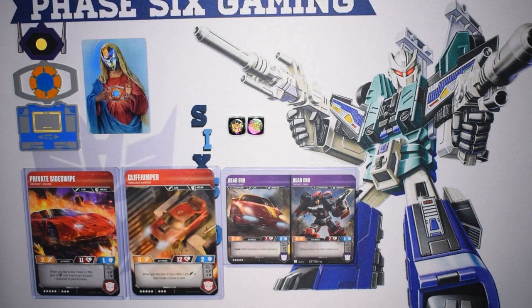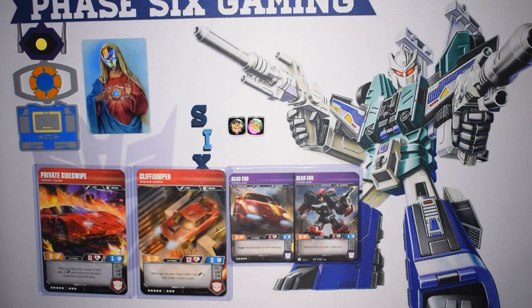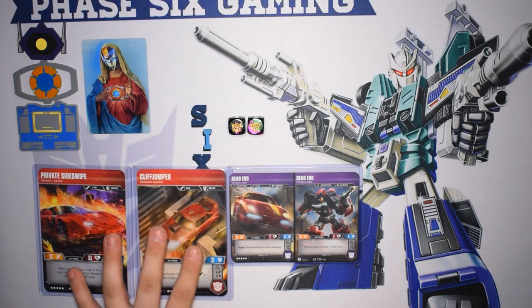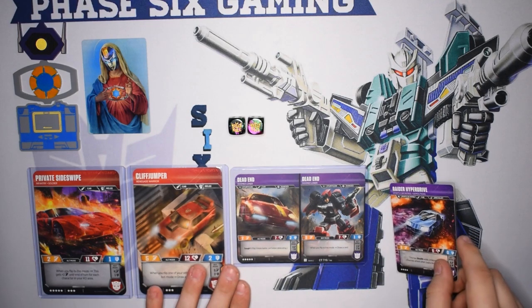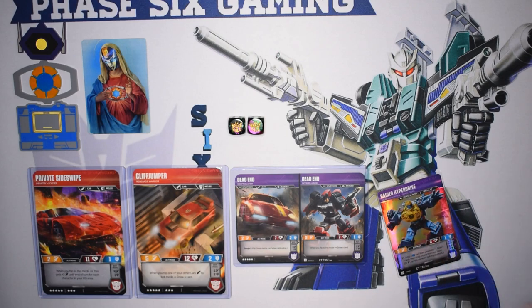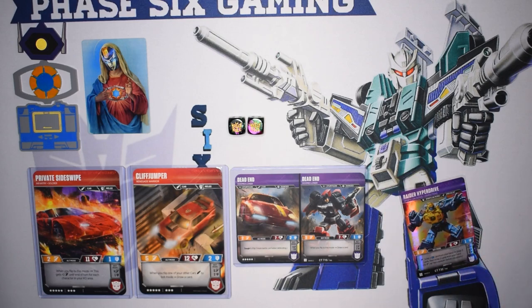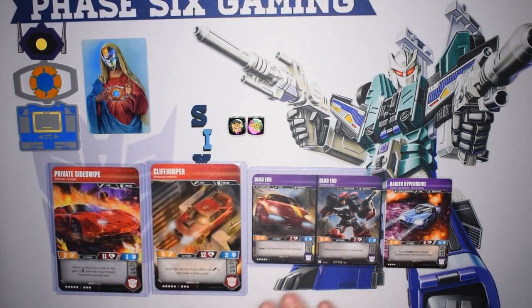I do play a couple of cards that allow you to draw in the deck, but the deck is more focused on control, untapping your cards, and getting some damage and pierce. And then lastly, to round off our characters, Raider Hyperdrive — for a total of 25 stars: 8, 8, 5, and 4. Really this could be any 4-star car. I chose him because in bot mode he does have an extra defense over someone like Detour, but really they're interchangeable. So that is it for the characters.